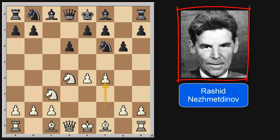Black played bishop to g7, and this is a mistake. By playing this move, Black allowed White to create initiative. The best move for Black is to play knight to c6 and to control the e5 square.